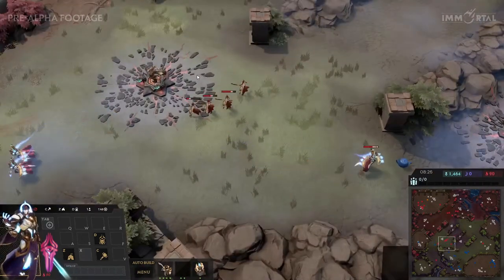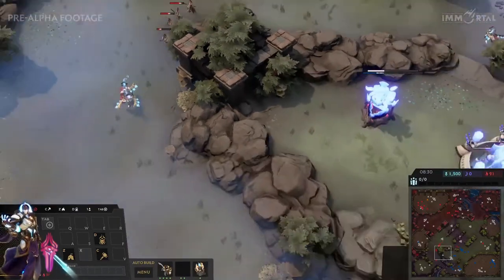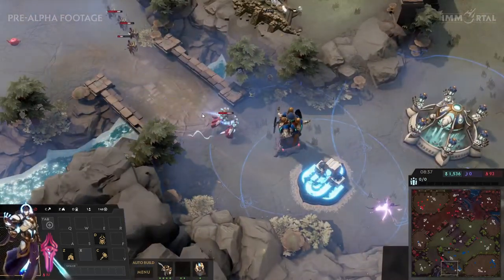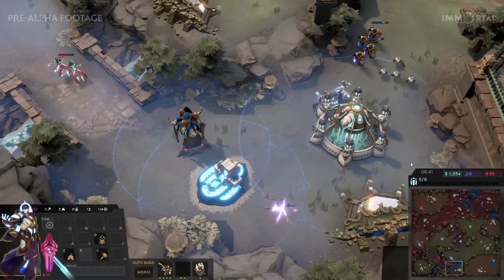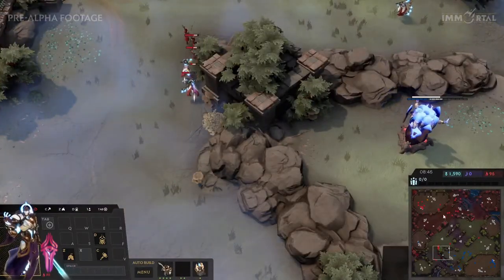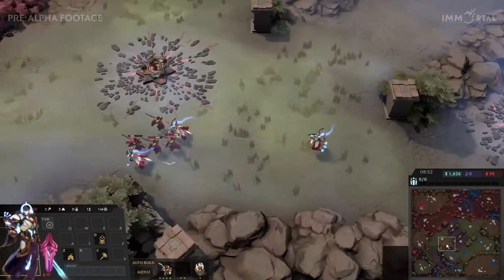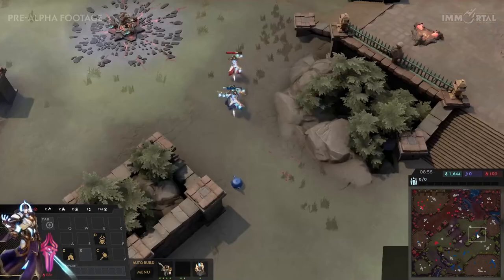There's some posturing from Drago but he'll be scouted out by the teapot. Hydra knows the dervishes are there and has a turret up. Two dervishes coming out for Hydra — he's really ready to defend. He also went for a third base while Drago was just getting a second set up. Hydra's probably going to try and take back the fourth tower and send out the dervish to harass on the east side.